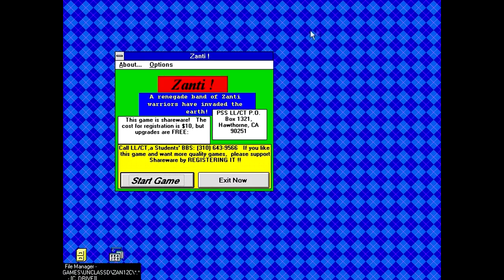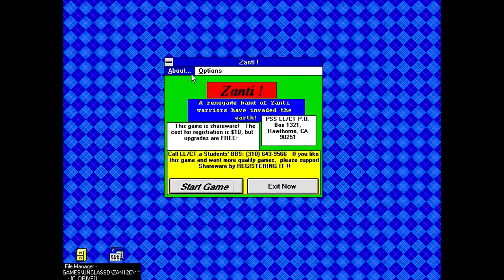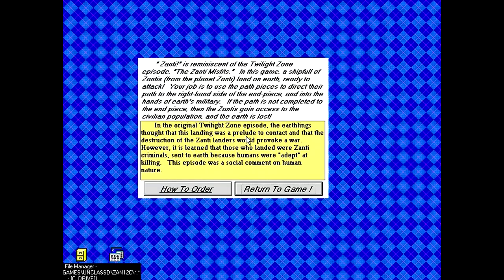That can't be the author of the game. But there is an About screen. So, Xanti is reminiscent of the Twilight Zone episode 'The Xanti Misfits.' In this game, a ship full of Xantis from the planet Xanti land on earth, ready to attack. Your job is to use path pieces to direct their path — is this going to be a Pipe Dream clone?